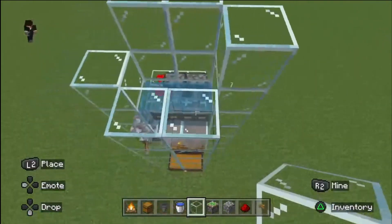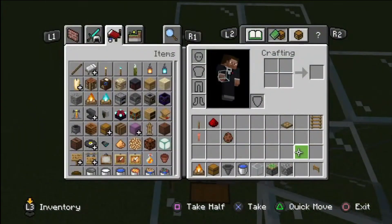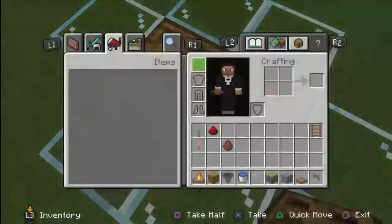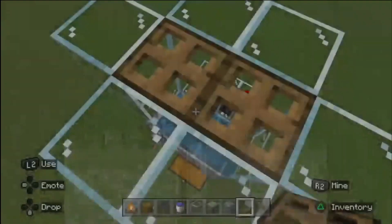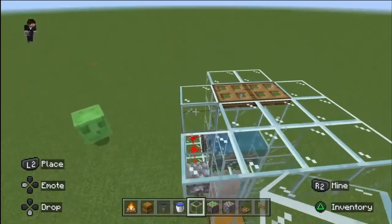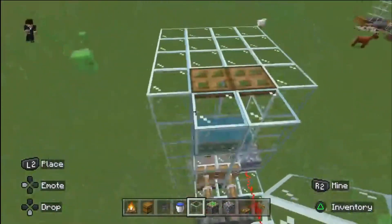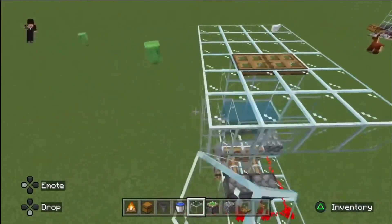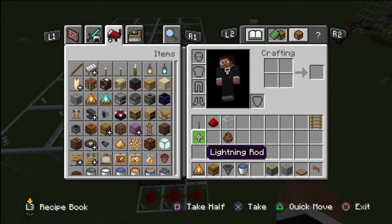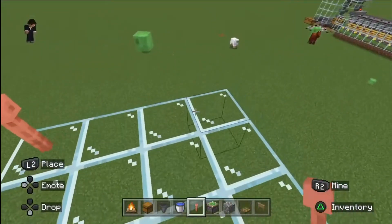Bring that up two more. Bring the trap doors and put them right there — three away from the trap door on both sides. Place the lightning rods right there.